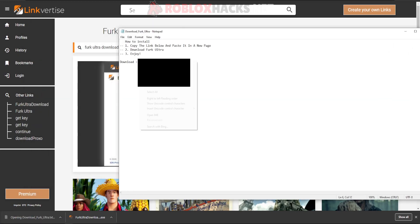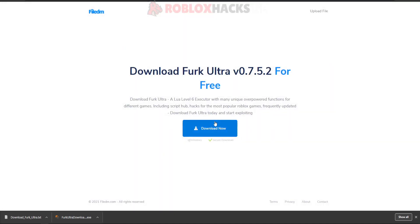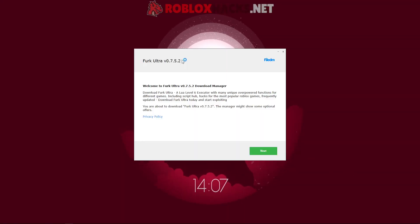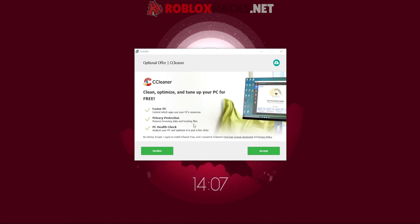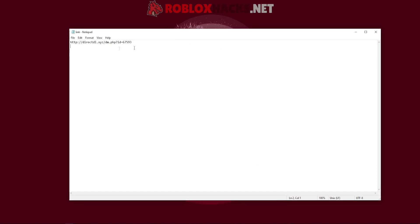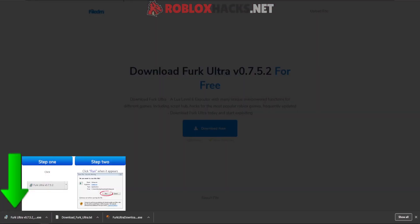Open the txt file and you get a link inside of it. Copy the link and put it in your browser. Then you will see a download page — press Download Now. Put this file on your desktop and open it as well. Then press Next, decline or accept the offers — it's your own choice. Then press Open, and you get another txt file. Copy the link inside of it as well. When you put that link in your browser, it will actually install Ferg Ultra.